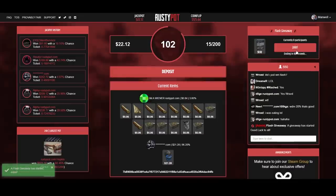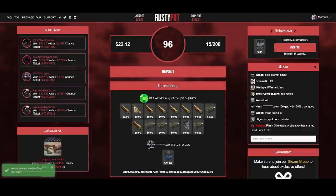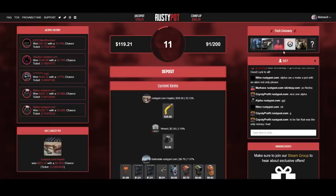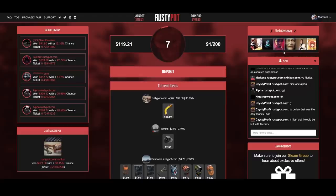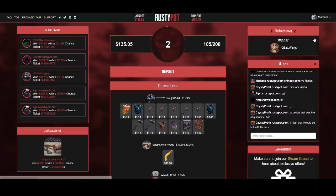Yo, fellas. Before we jump into today's video, a massive thank you to Rusty Pot for sponsoring us today. Throughout the month of December, the 1st through the 25th, Rusty Pot are giving away free skins every minute of every day until Christmas Day. Check out the Flash giveaways — they are giving away $60,000 worth of skins throughout this month. Get involved. Do remember, please gamble responsibly, over 18s only. Link's right at the top of the description.